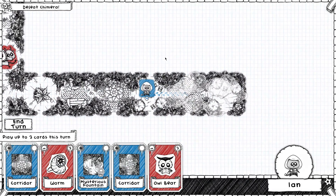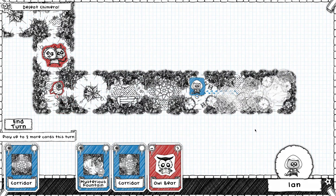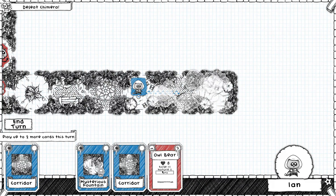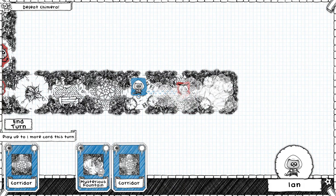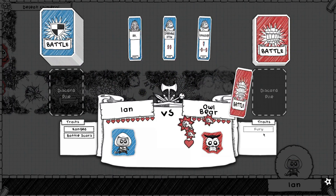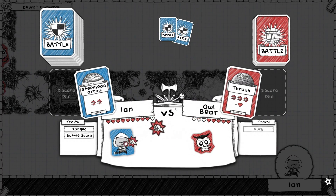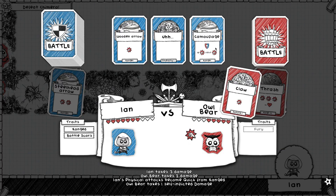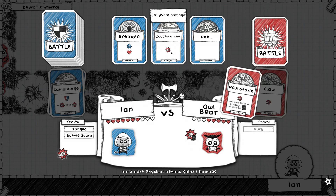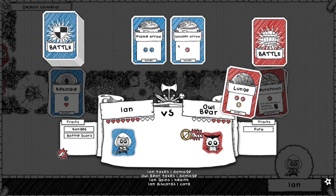I think we're almost at the point now where we can start heading back towards him, but not quite yet — I'd like to get a weapon, so I need at least one more fight, and we'll start coming down this way. Excellent — that got rid of the stupidity card.